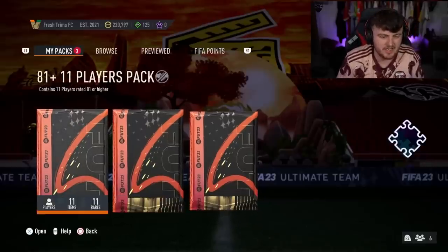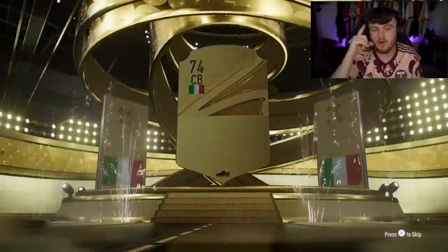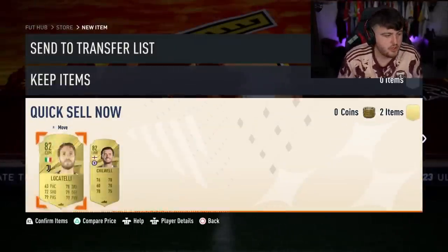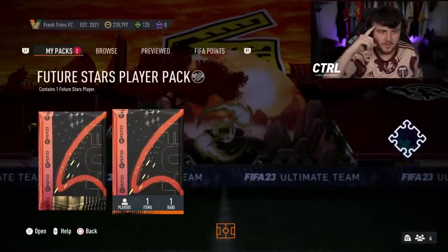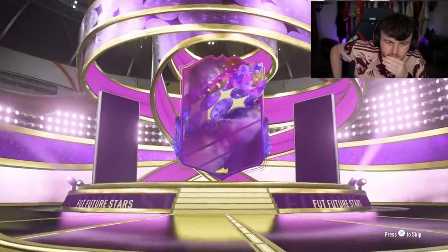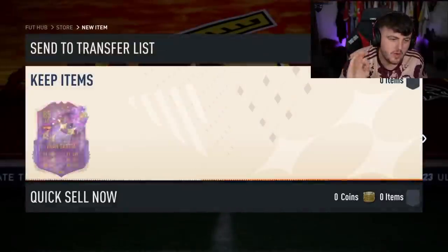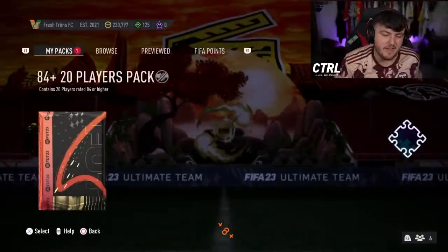Next up we have Jomo's packs - he has got an abundance of packs here. 81-times-11 first. I'm going to open this one first, then do the Future Stars guarantee, then the 84-by-20. Trust the process. 84 is the highest rated player here - not ideal. You've got to trust the process though. Future Stars guarantee, right here. Let's get a good pull. No! Fran Garcia, mate. Why? Why couldn't you just be a little less talented or a bit older so you weren't in these? You're baiting the Gavi packs, man.